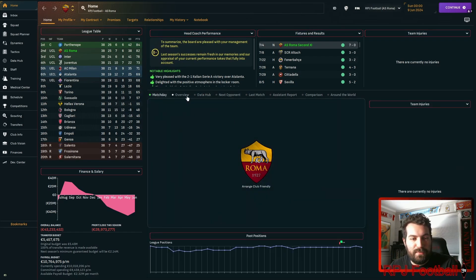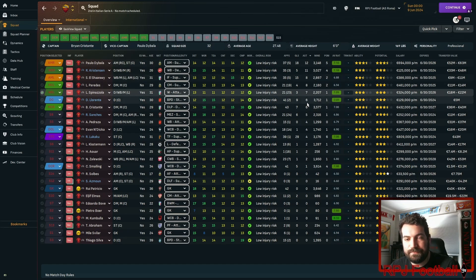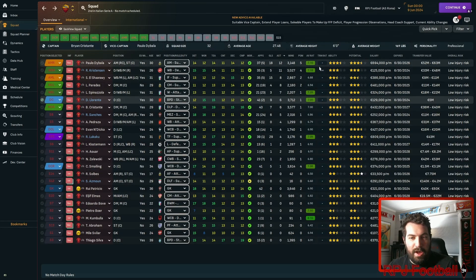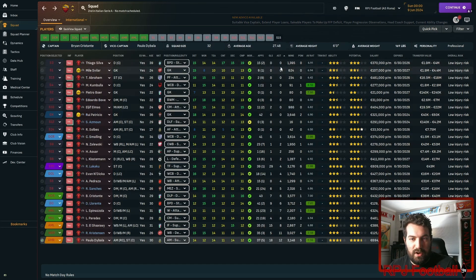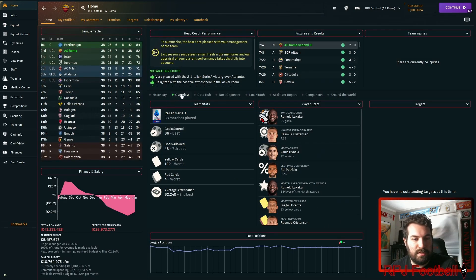Roma finished second in the league with the best attack. Dybala had the most assists, and they had the most red cards and yellow cards — which fits, because we want them to be aggressive. The highest-rated player was Rasmus Christensen, a wingback. Spinezzola had seven assists as well, so lots of assists for the wide players getting forward and crossing. Llorente had nine goals and six assists playing in the libero role — quite impressive. And then Lukaku, someone with a really good finisher — absolutely unreal in the right spots.